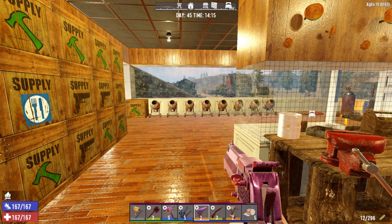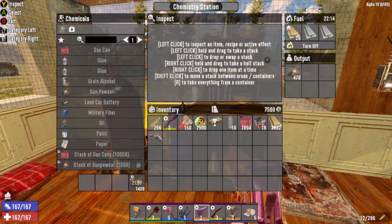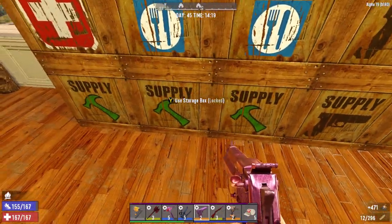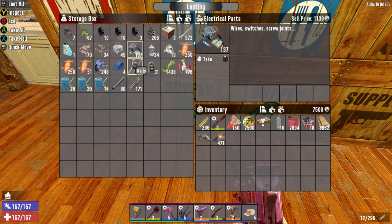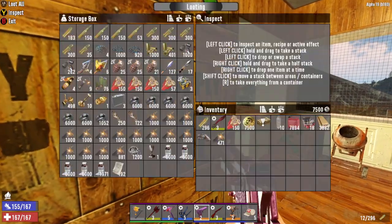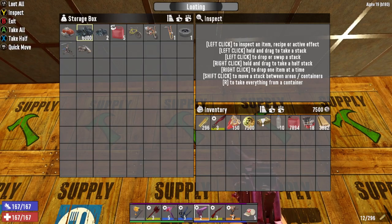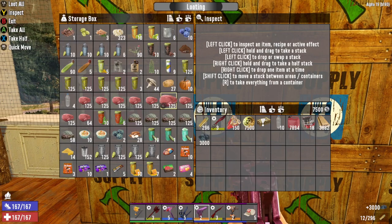Hey all, Blade Walker here playing Seven Days to Die Alpha 19 stable. Today we are going to be doing the gyrocopter landing pad, and then if we have time, we will be beginning work on the actual horde base — the final version.